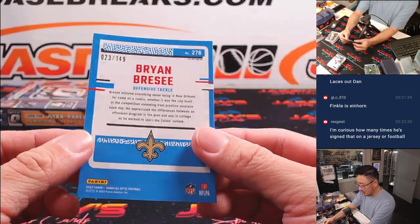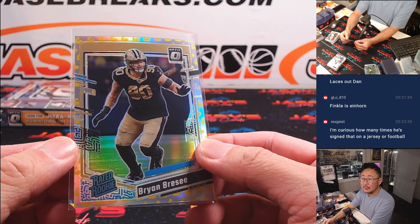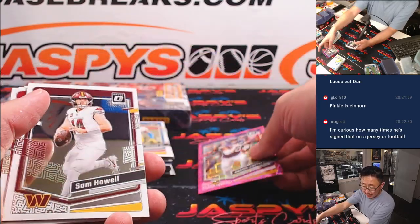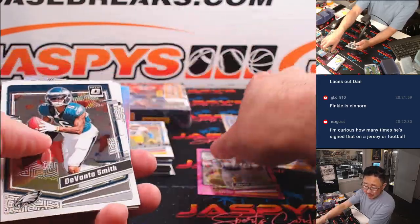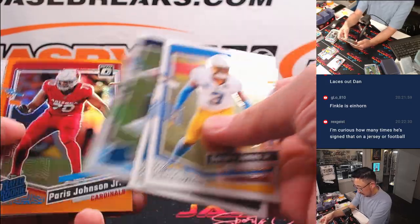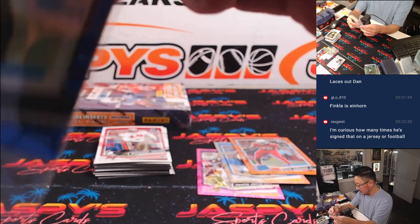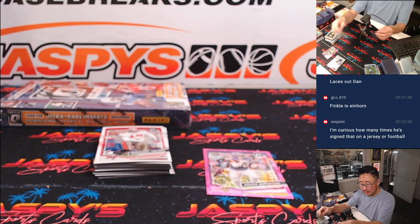We got a Brian Brees, 23 out of 149 for the Saints — that's for Adam. Justin Jefferson to 79, that is for the Vikings, going to Grant. Austin Eckler flex emoji to 149 — Travis and the Chargers. We got Paris Johnson to 249. And blue Trey Tucker for Nicholas and the Raiders. Paris Johnson's for Dom. Austin Eckler's for Travis.